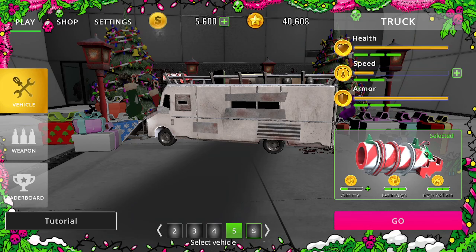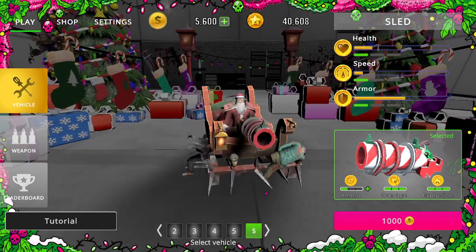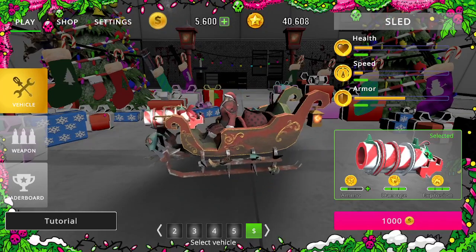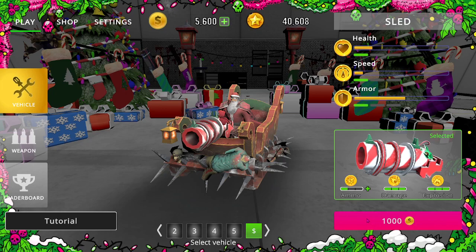Let's click out of here and look at the vehicle. Looks like there's a new sleigh — kind of cool. I didn't purchase the sleigh; you've got to spend a thousand coins on it. I did upgrade to the snowball launcher, and I upgraded the full damage and full explosion. I don't find it necessary to put anything into the ammo personally.